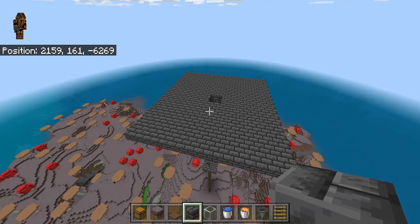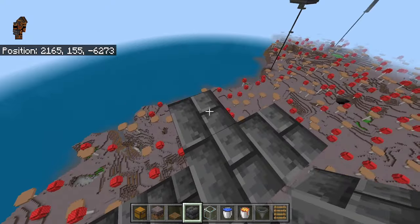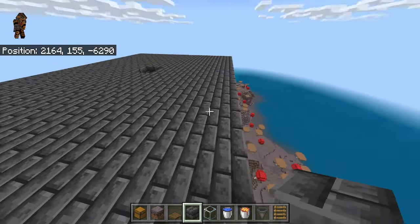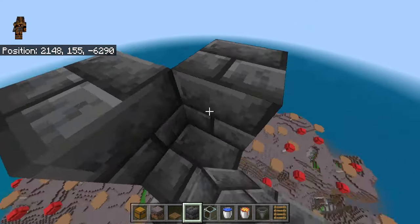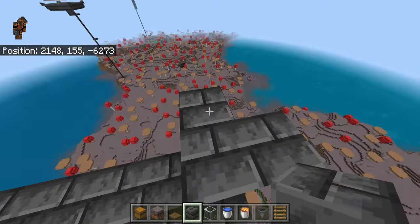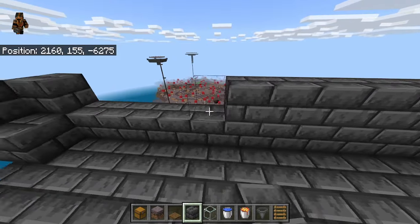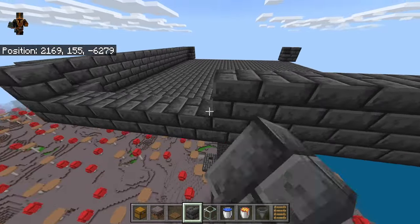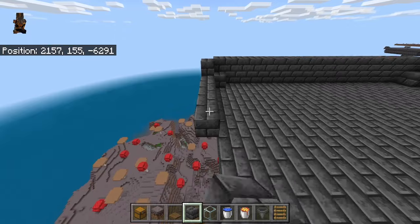Go over here and place a block here, block here, block here, and 2 blocks right there. Do the exact same thing on all sides — place a block, block, block, and 2 more blocks on each corner. Then connect these up by placing a 2-block-high wall all the way around. This wall is going to hold the water and push the Mooshrooms to the farm.